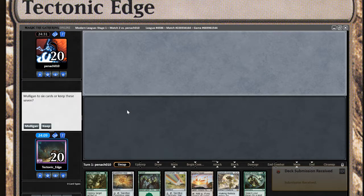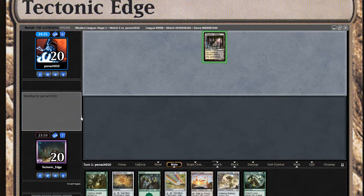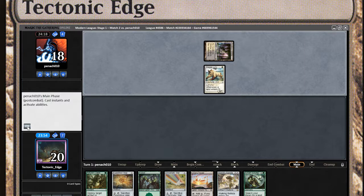Alright, same thing, just a little bit. Let me see — do I keep this? It's turn four, but yeah, I don't want to throw it away with interaction. Nature's Claim for if they have any kind of disruption. Alright, alright — Landfall, interesting.